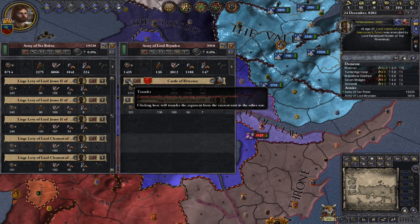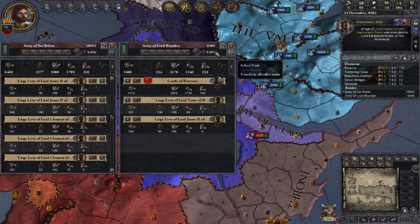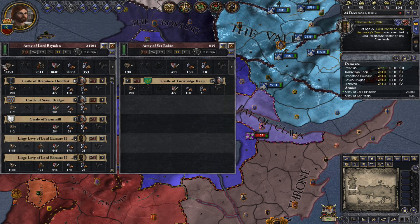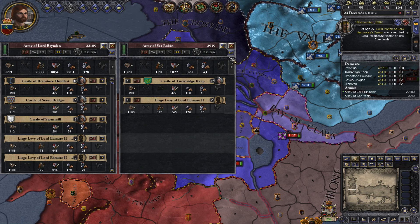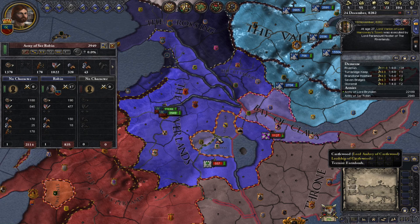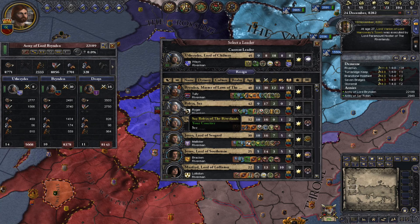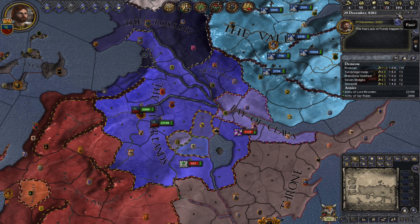But you don't want it to be led by your main commander. So we'll cancel that, merge back together, and create a new unit that doesn't involve him. We'll put that 2,900 men under Sir Robin and he can lead that. He can then go to the province next door and siege it down, because he has more men than what are in the garrison. You need more men in the selected army than are in the garrison — shown here — in order to siege it. The main army can go elsewhere, and without Sir Robin we'll go for Sir Jonas instead.